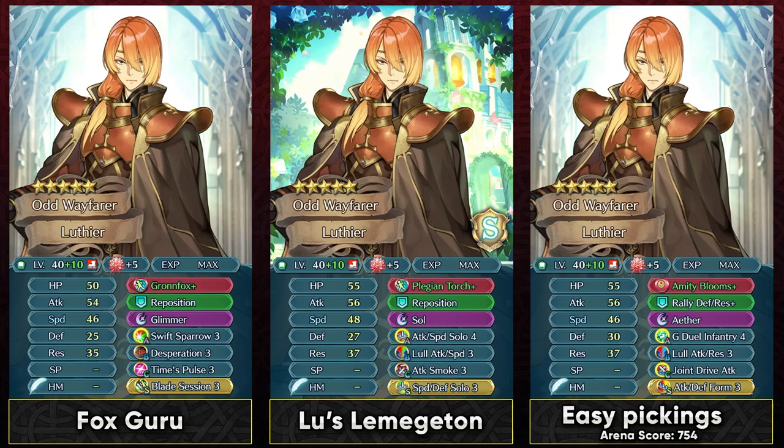Overall if you want to invest heavily into him then Blazing Torch is by far his best weapon, but it's really hard to get because it's on a 5-star locked seasonal unit in Blazing Tharja. Blazing Torch is pretty much gonna be giving him better damage output and actually makes him pretty bulky compared to what he is originally. So you can definitely go with a smoke skill in slot C and run a solo skill. This can overall be a pretty strong option at max investment if you're a big Luthier fan — try to get Blazing Torch if you can. Otherwise Amity Blooms Plus is also an option from 4-star Valentine Alphonse.